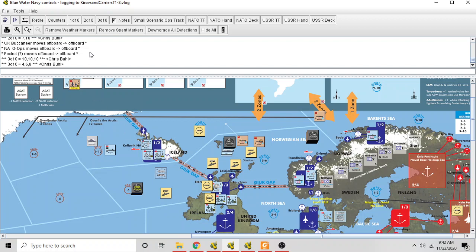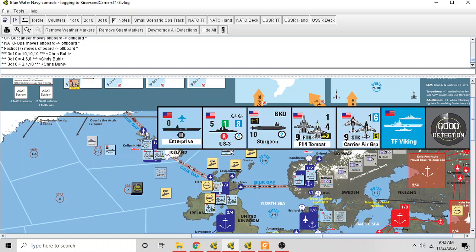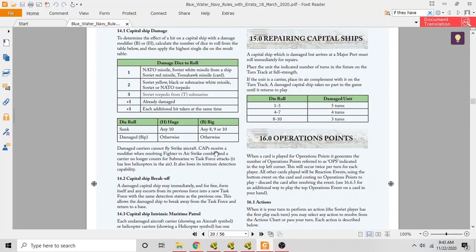The lowly Soviet Foxtrot diesel sub sneaks into position — this actually happened in a war game once where a Swedish diesel sub surfaced about 50 yards from an American carrier. The Foxtrot manages to get in real close and lay a couple of torpedoes right into the American carrier. The Enterprise is going down, and since the carrier is sunk, the air units on it are also eliminated. Well done for the Soviets.